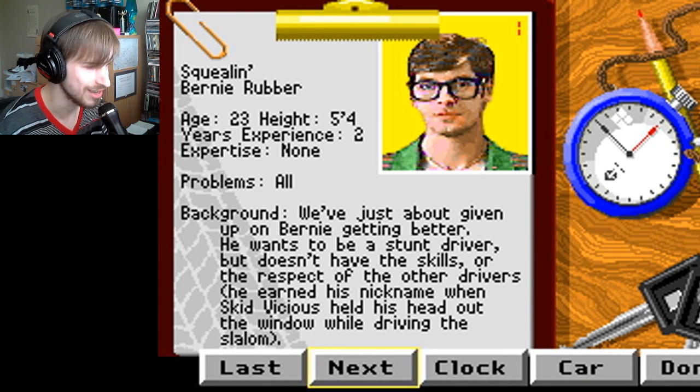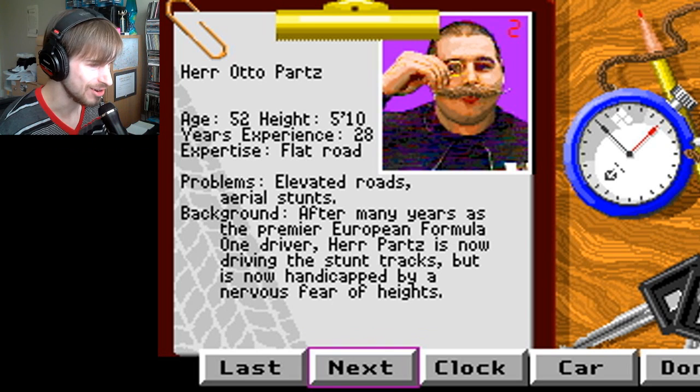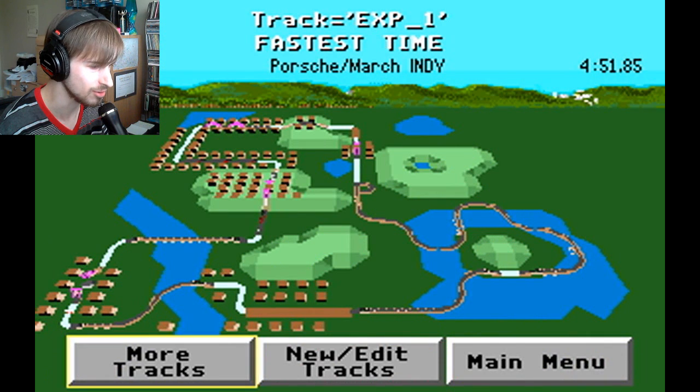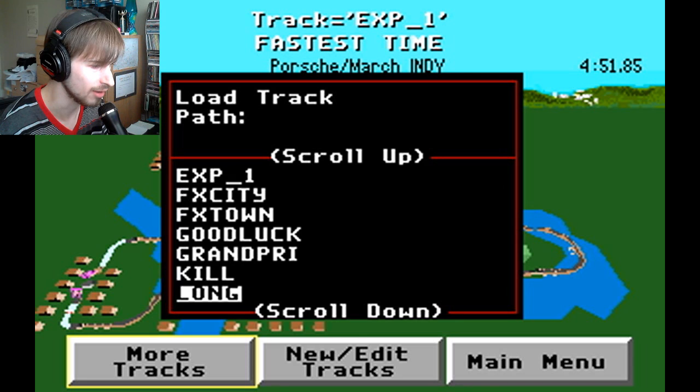This guy's like the weakest driver of them all — problems all around. I love his description. Then there's this guy who has flat road expertise and can't do stunts very well. Then there's Smokin' Joe Stalin — he's bad on straightaways, which... does anybody actually have that problem? He's good at curves and sharp corners. Let's go with him. We will choose a different track because this is just absolute insanity. I guess that means Expert 1 — I shouldn't have picked that one.